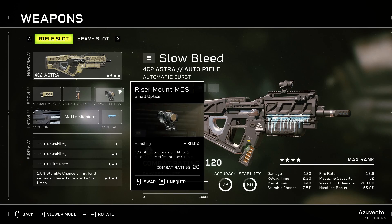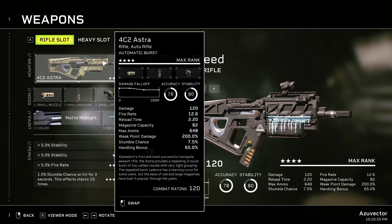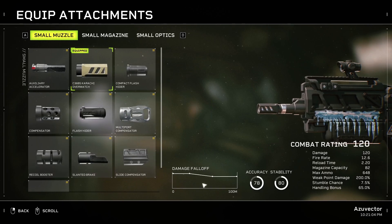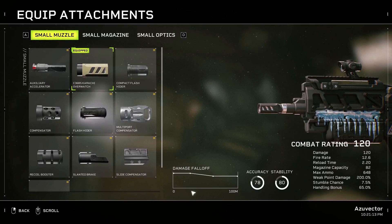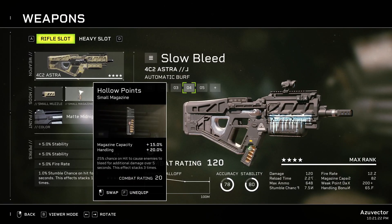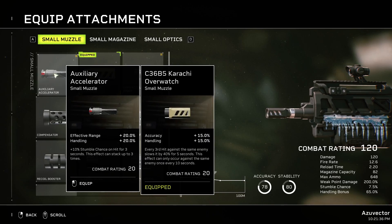I also use the Riser Mount MDS for handling and stumble chance on hit for three seconds — that stacks five times. The base stumble chance is pretty low, but it'll crank up stumble chance to something decent per hit. Just reviewing the other attachments: Auxiliary Accelerator gives Effective Range and Stumble Chance — the Astra already has pretty decent range, damage falloff isn't until about 20-30 meters, and beyond that range the bleed from Hollow Points is still full damage and also ignores weak points, which is good for things like crushers. But Auxiliary Accelerator isn't super useful for the Astra.